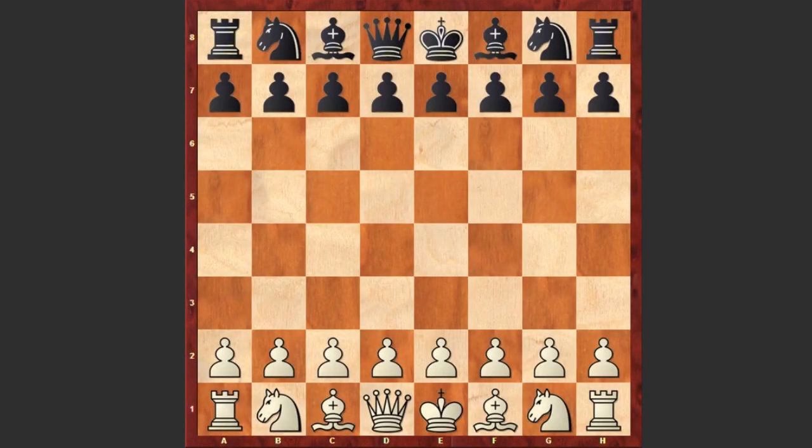Hello chess lovers, Soren here and I would like to share with you another aggressive attacking game. With the white pieces playing Hu Yifan and her opponent is Nana Zagnidze. The game was played in Khanty-Mansiysk at the FIDE Women's Grand Prix 2014.